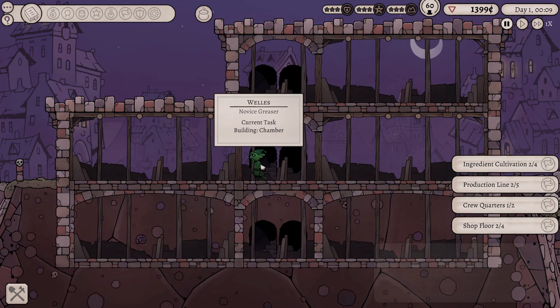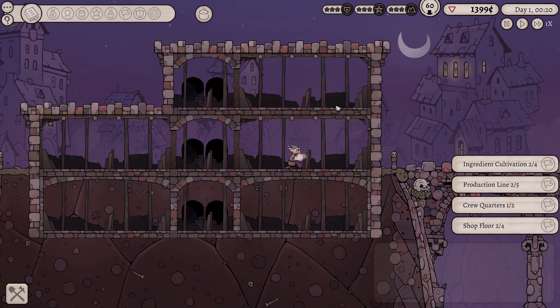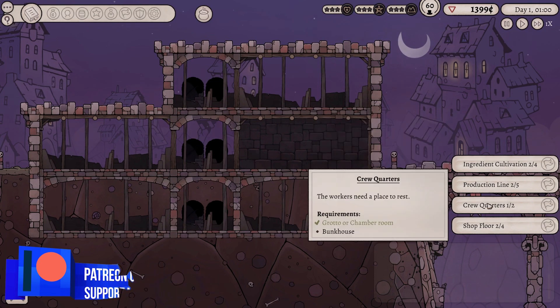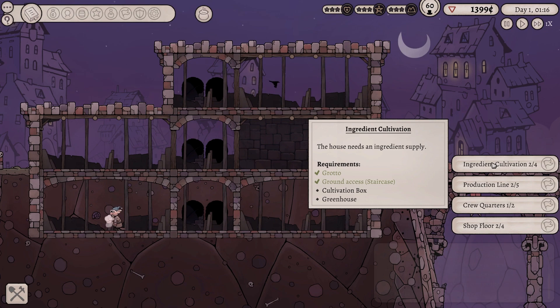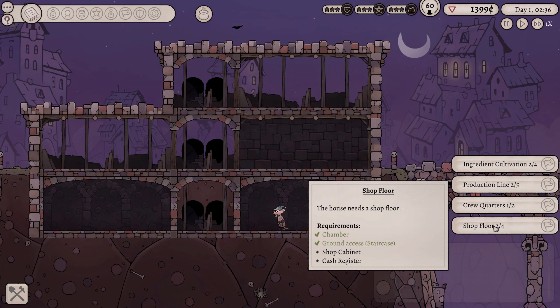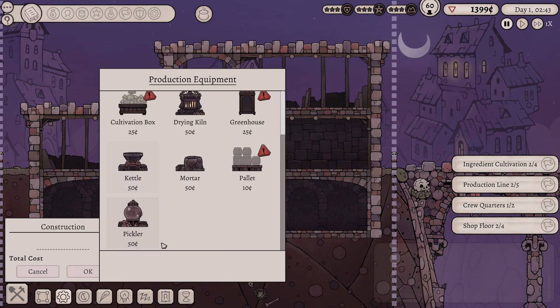We have left a tremendous building queue, but that's okay. As we go, we're gonna have a bunch of fun and I'm gonna explain what the heck is happening. So let's get this all built first. What we need to do is we need to try and complete these objectives. Ingredient cultivation - the ingredients for our potions, we need to make sure that we have them. So we need to get ourselves a cultivation box and a greenhouse for the production lines. We need a pallet, a cooker, water, a bottling machine, and we also need to get some crew quarters and some shop cabinets and stuff. All of that stuff should be very, very doable.